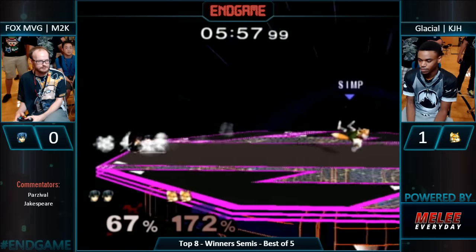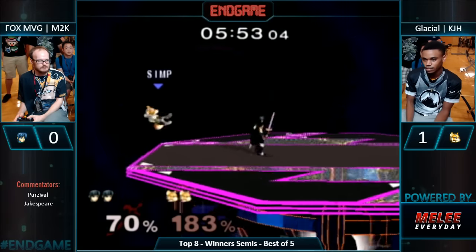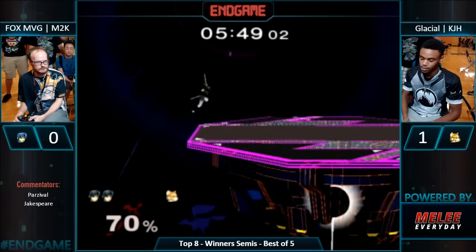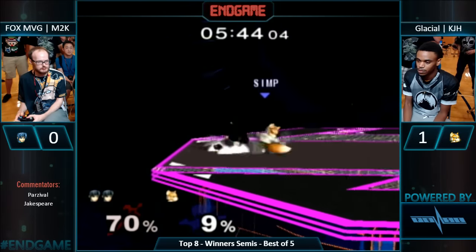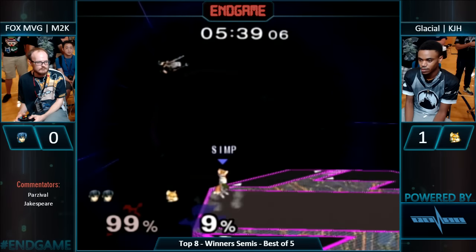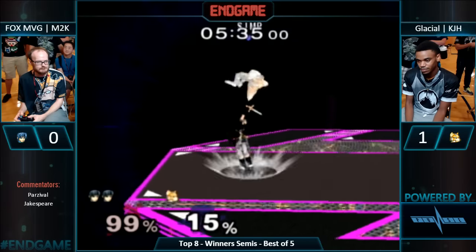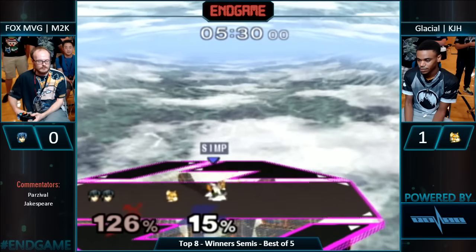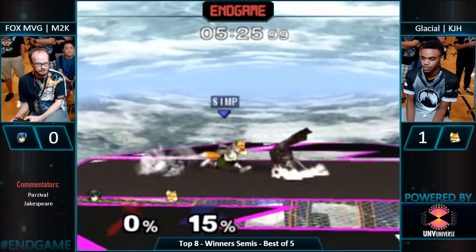KJH just playing so defensive and doing it so well — he's living so high. That was so smart — he saw that he dipped low so he couldn't have gone above the stage. He also threatened all of his forward moveset before he just grabbed ledge — it was really smart. KJH throwing himself to the corner, possibly on accident. Dash attack — we'll take it. No SDI that time. And now we're last stock.